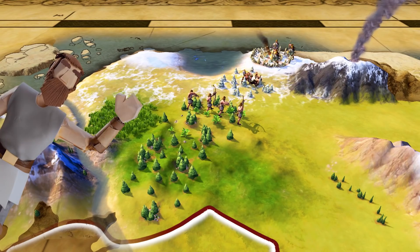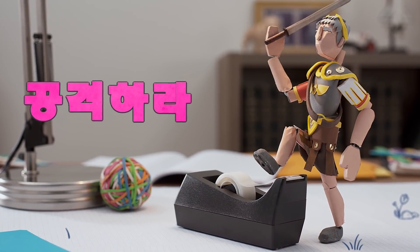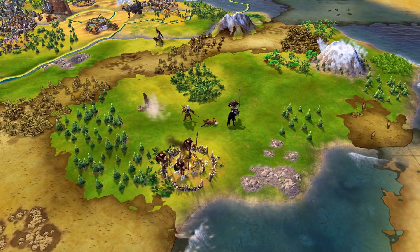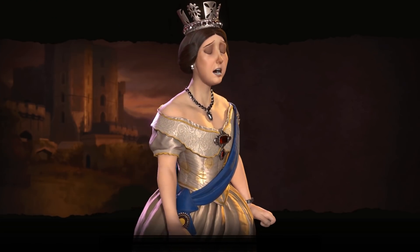The world is a dangerous, barbarian-infested place. And securing your Civ's victory sometimes requires a less subtle approach. If an eye for an eye is your motto, attacking enemies strategically is critical to your success. We hereby declare war.